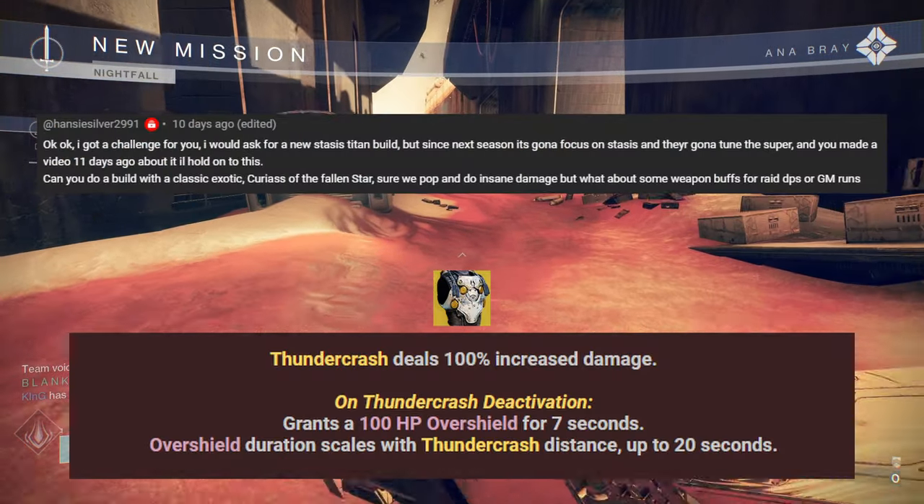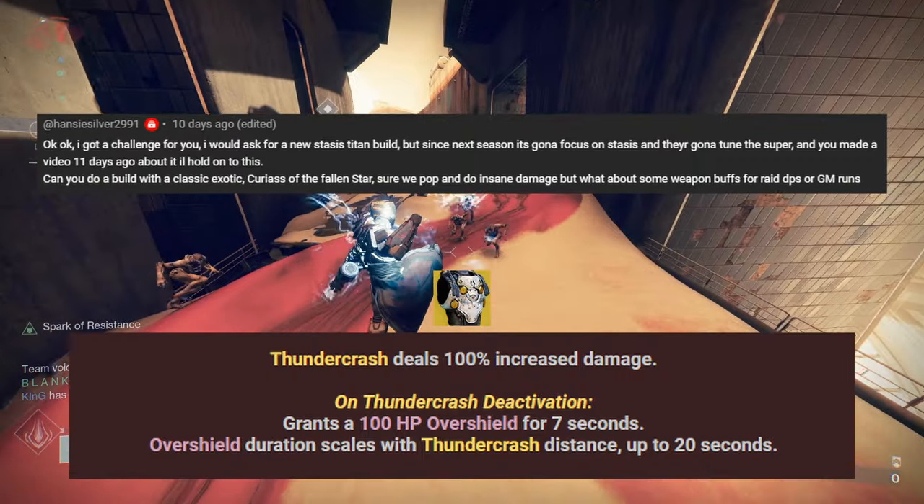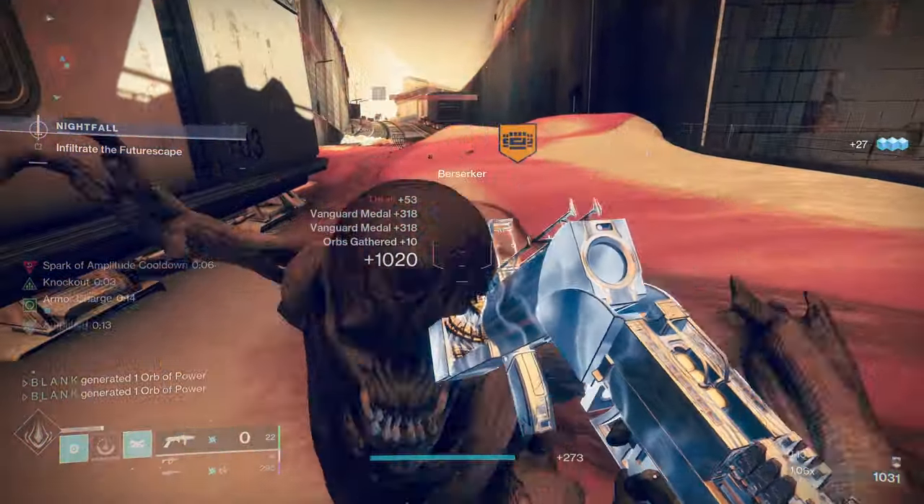Sawdudes, Hintysilver asks: can you do a build with Cuirass of the Fallen Star that focuses on weapon buffs for raid DPS or GMs? Yes, I can, and today's build has the added benefit of making you look like Omni-Man.